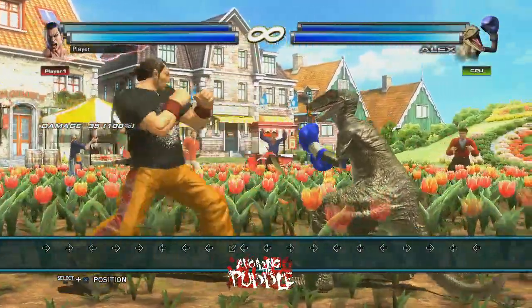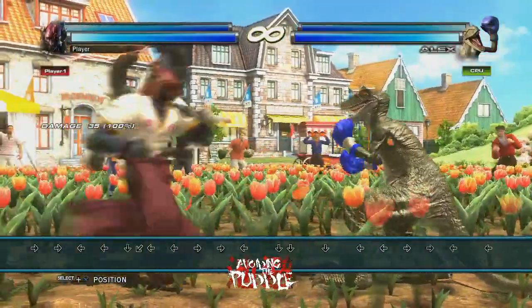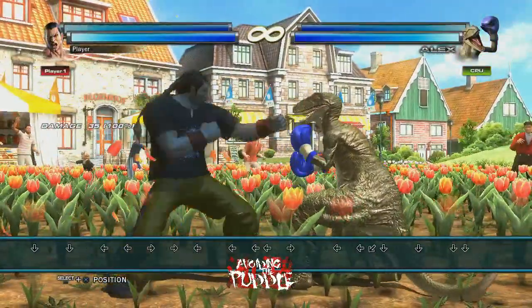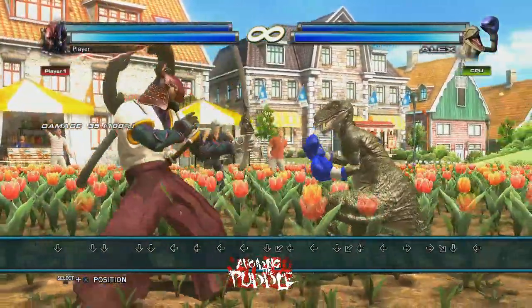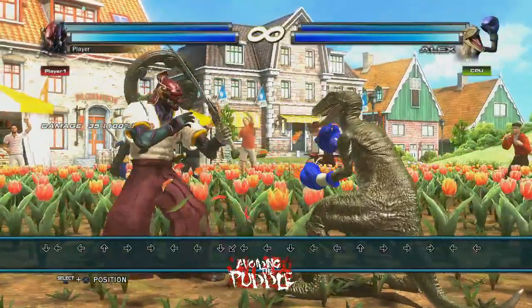The problem with raw tagging in this game is that, unlike in Tekken Tag 1, there is no tag cancel — there's no way to cancel the animation with a joystick command in order to block when you have an inbound character. As you can see here, I'm holding down, and you can see when the game allows you to duck it's very late. Within that amount of time, your opponent can easily punish you.